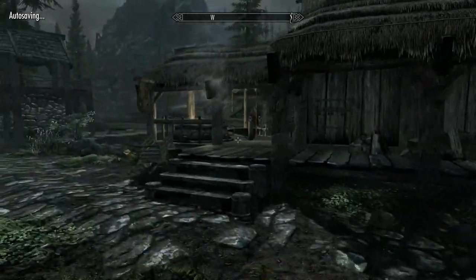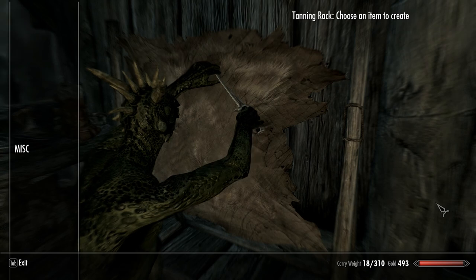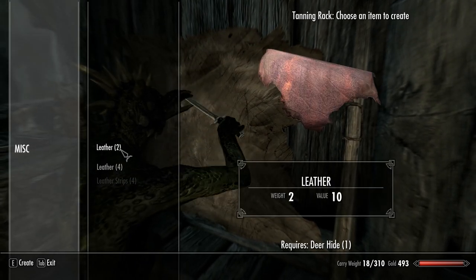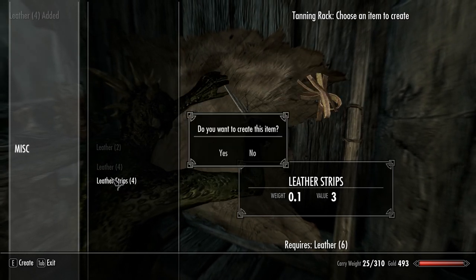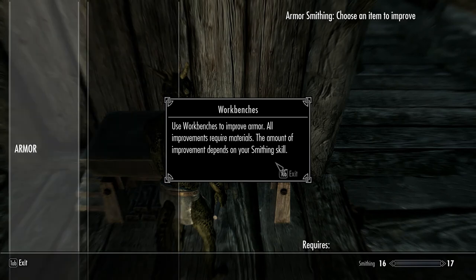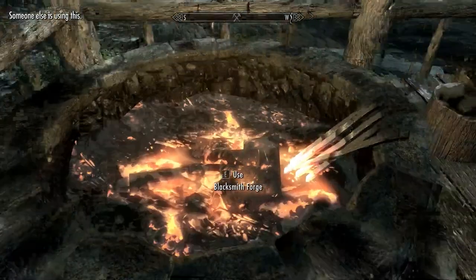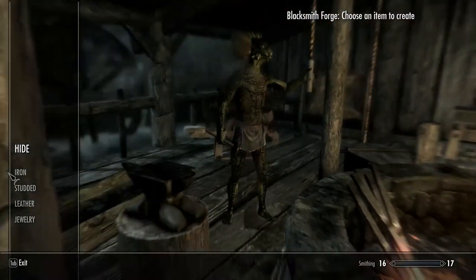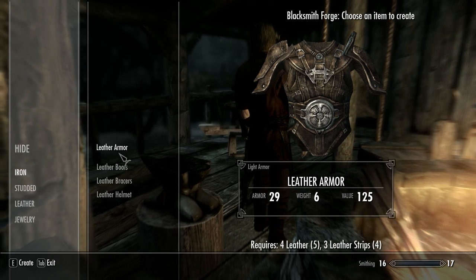This is the glorious thing about this game — this is the tanning rack. And yes, I'm naked. A deer hide turns into two leather, and a bear pelt turns into four leather. We are going to use one leather to make four leather strips. We are going to cross the bridge to get to Bleak Falls Barrow. Work benches are used for improving things — we want to use the forge for leather armor, which is a little strange. Here's a leather.